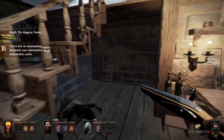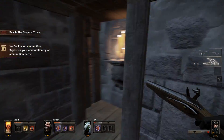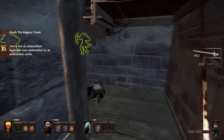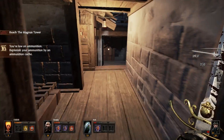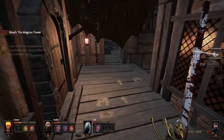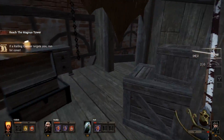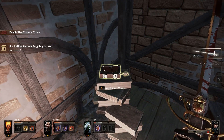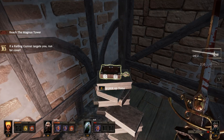The final tome is in the inn just before heading up onto the rooftop section of the mission. Just before the stairs leading to the rooftop, turn to your right and follow the small path around until you see a candle on the wall. Destroy the candle, head slightly further back into the inn until you see an openable door in front of you. Head in and head through the recently opened secret door to your right. The final tome will be sitting on a pile of books.